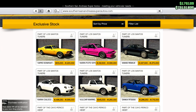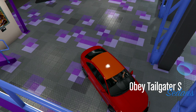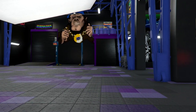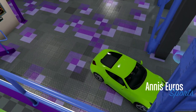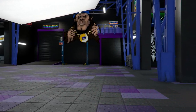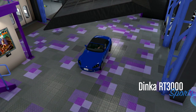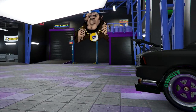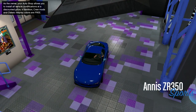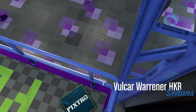There have been 10 new, highly modifiable vehicles added to the game. These include the Obey Tailgater S, the Annis Euros, the Dinka RT 3000, and the Annis ZR 350.